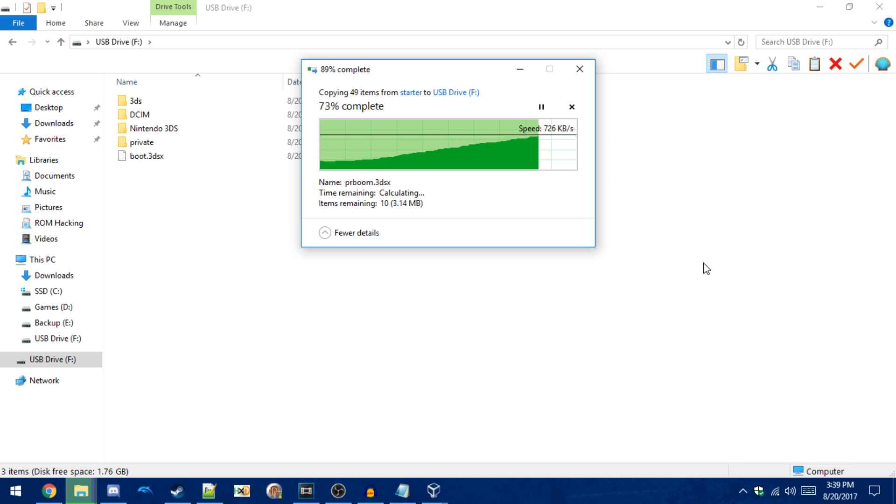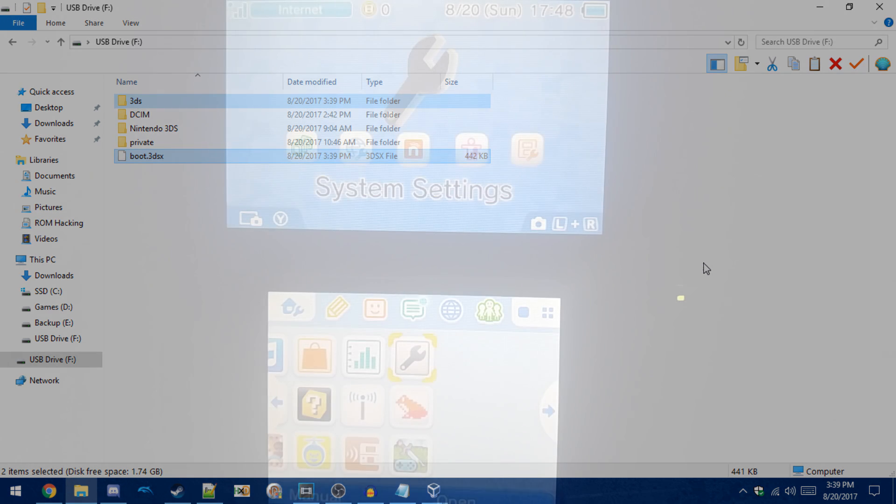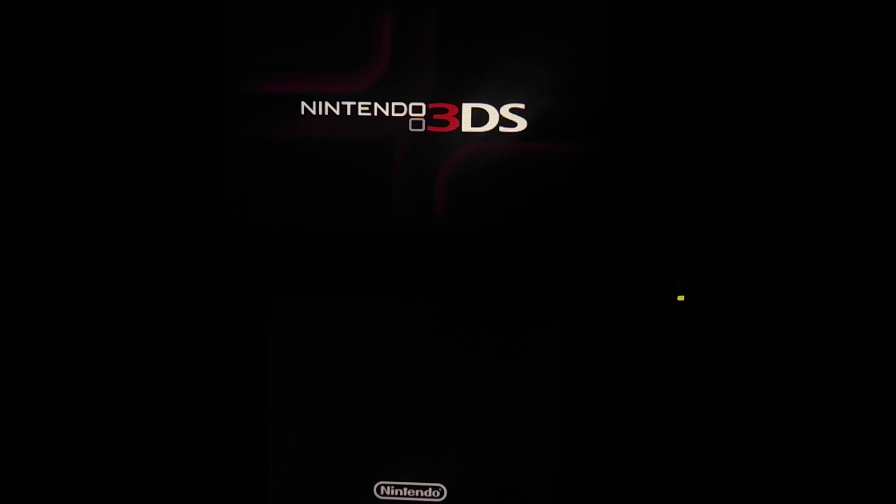Once you've got all of the files copied, eject your SD card and put it back into your console. Next, you want to boot it up and launch system settings.